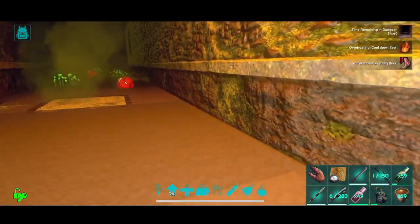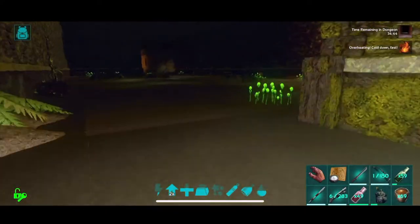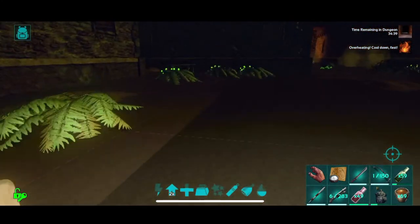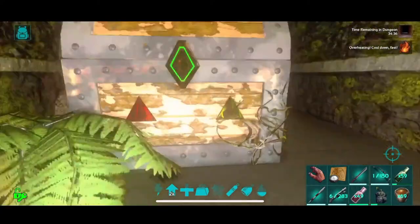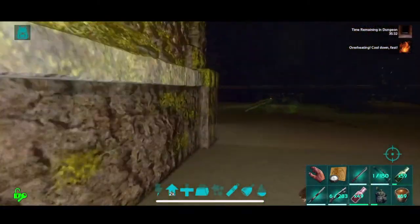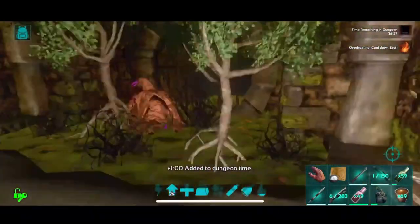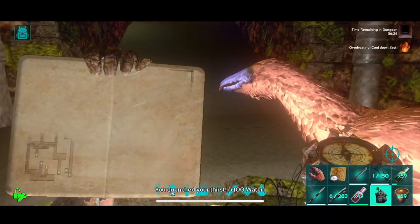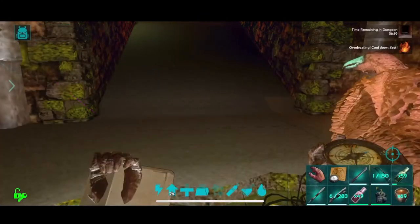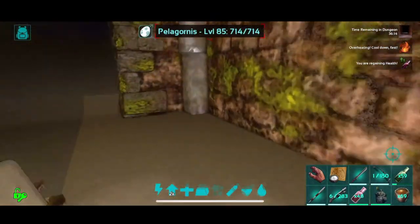Two more loot crates down this way. One. A water room — thank goodness. I'm gonna share it with a Pelagornos, of course. They're the worst. Let's go ahead and fill that. I am gonna take a medical brew now — I am plenty hurt enough for it.